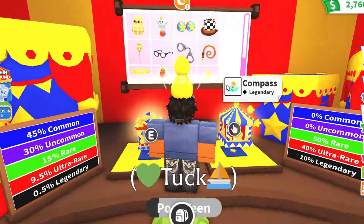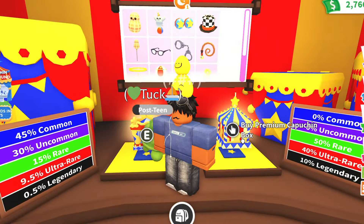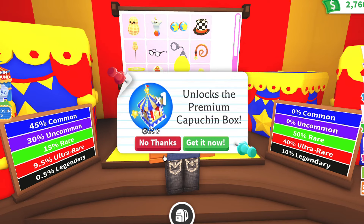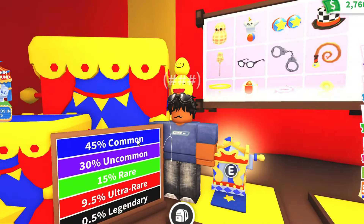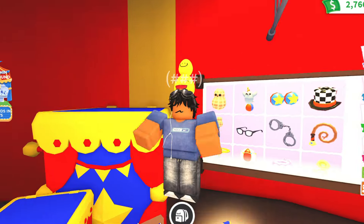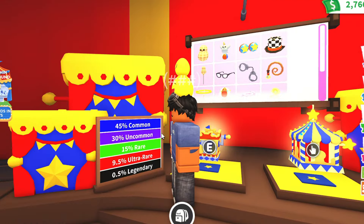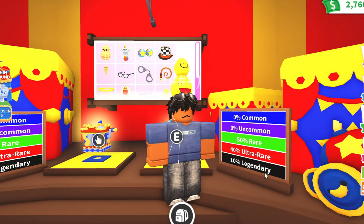Over here we have the Capuchin boxes. There are two different types: the standard Capuchin box for $300, and the premium Capuchin box for 100 Robux. If we look at the chances on the side next to the boxes, the standard Capuchin box has a higher chance for the low tier items. The premium Capuchin box has a 0% chance for common and uncommon, and has a raised chance for the more rare items.